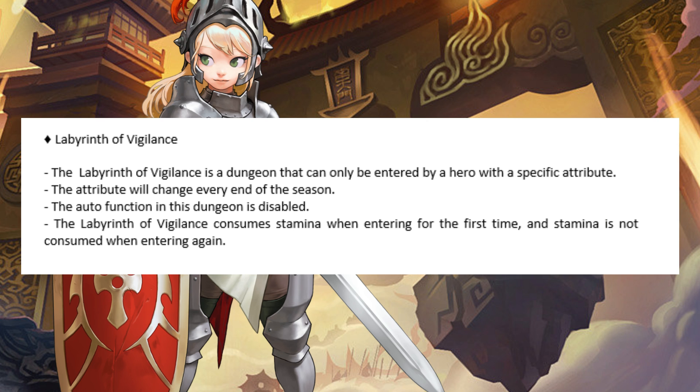There is new content called Labyrinth of Vigilance. The Labyrinth of Vigilance is a dungeon that can only be entered by a hero with a specific attribute. The attribute will change every end of the season. The auto-function in this dungeon is disabled. It consumes stamina when entering for the first time, but stamina is not consumed when entering again.